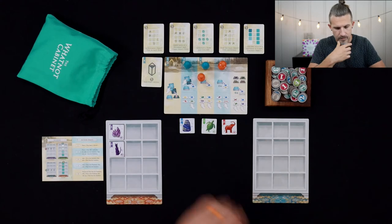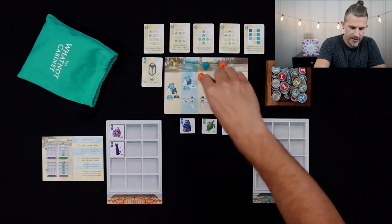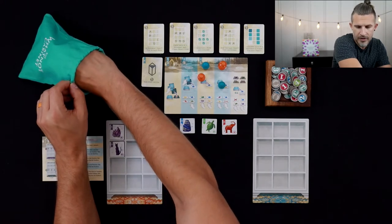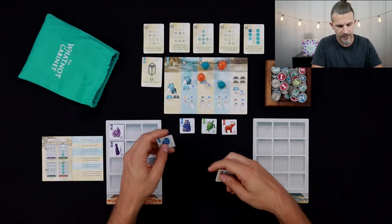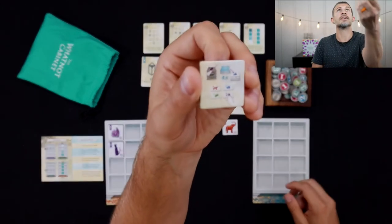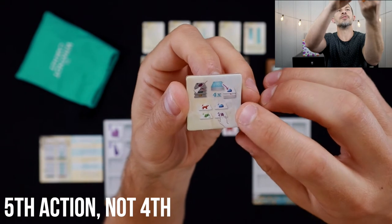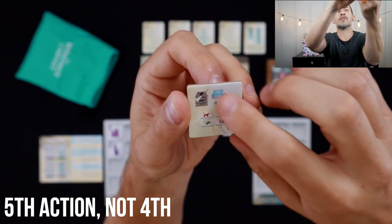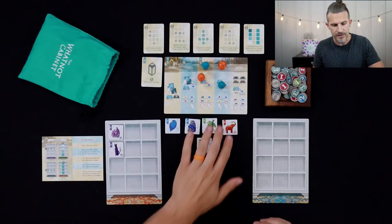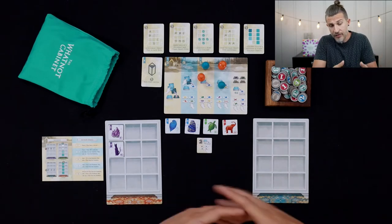Now my opponent looks at this and thinks it looks pretty nice as well. For her first action, she's going to go down here and add two. As you get further right, the actions get progressively better, but you're going to go later in turn order. So she's going to draw two randoms from the bag and place them out in the outdoors. Now this tile right here is special — it acts very similarly to the fourth action, allowing you to sweep every tile out of the outdoors, replace them with four new ones, and then pick one. This could be a good defensive move.